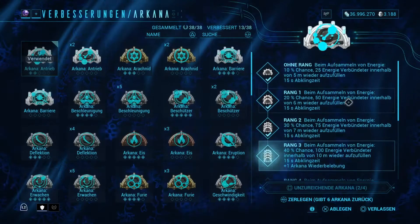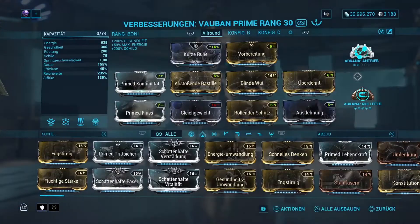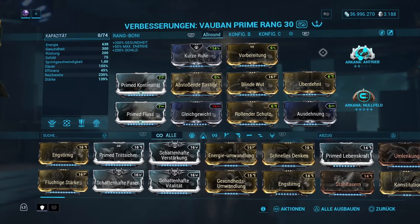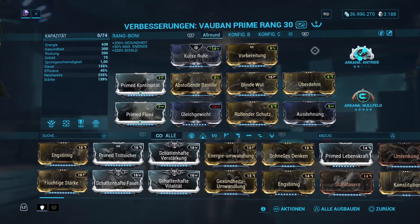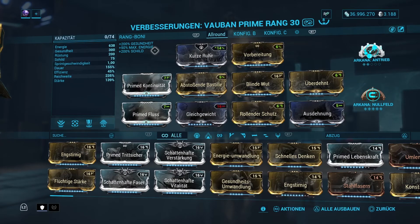Arcane-Antrieb nochmal ein bisschen Energie zu pushen, auch wenn es nicht unbedingt sein muss. Und dann Arcane-Nullfall, wenn es auch gegen die Korpus-Gegner geht, damit die uns nicht hier die Energie jedes Mal herziehen. Aber auch da könnt ihr ganz individuell euren Spielstil und die beiden Helme anpassen - beide sind nicht unbedingt Pflicht. Schaut am besten selbst, was euch da vielleicht mehr liegen würde.